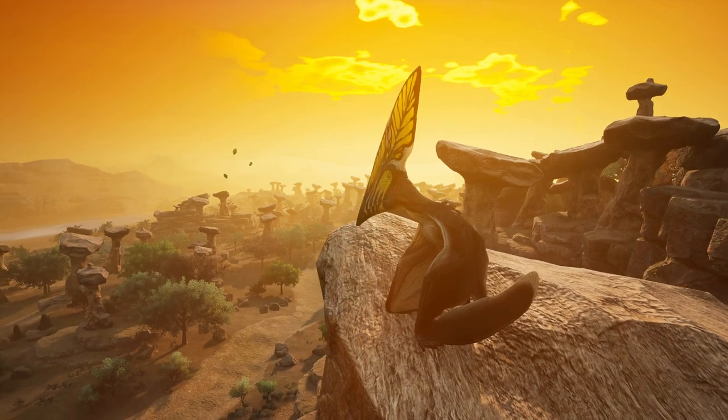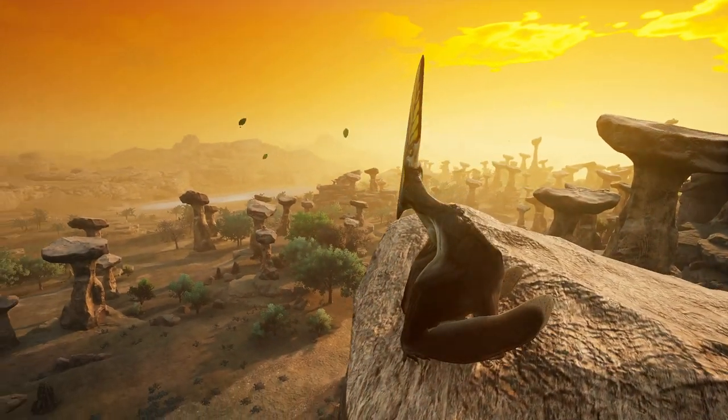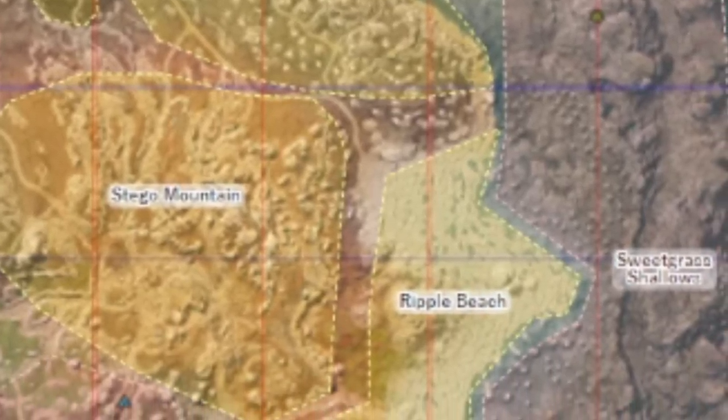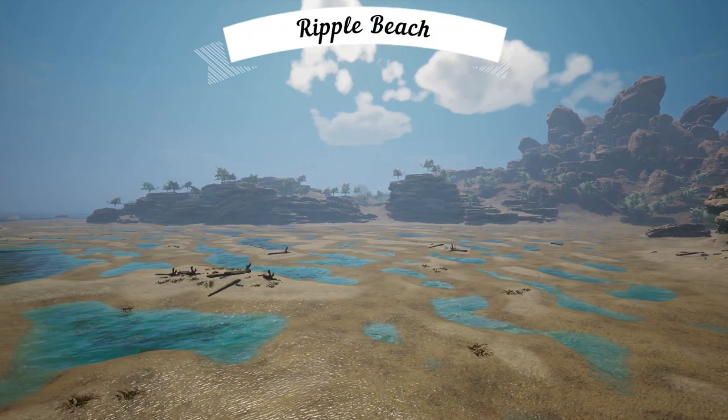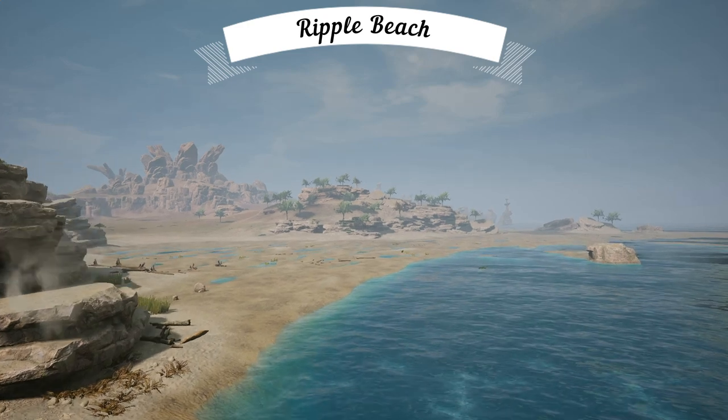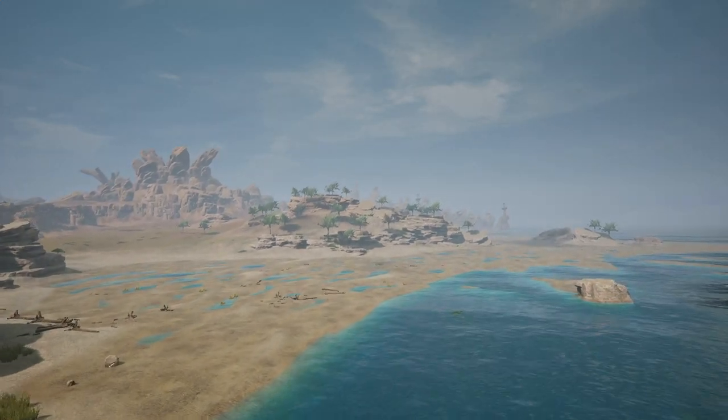South of the Hoodoos is Ripple Beach. Tucked behind Stego Mountain, this beach area is similar to the first visited Mudflats way back in the northern zone. Here, the beach is lined with plenty of sea creatures and all of their remains.